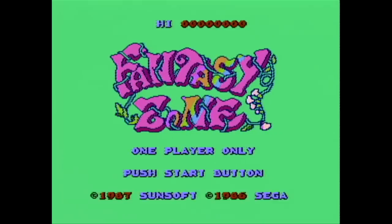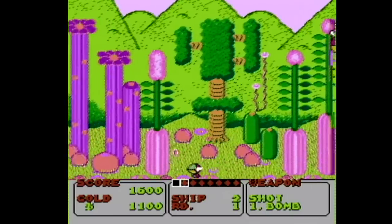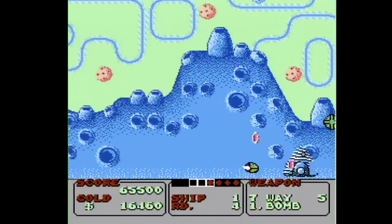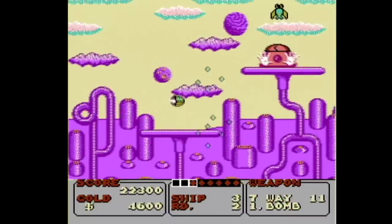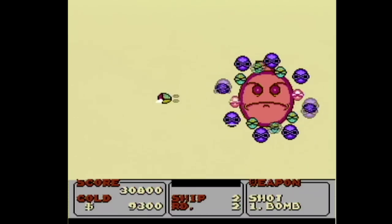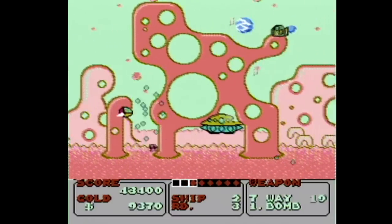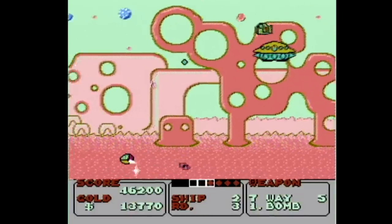And here we have Fantasy Zone for the Famicom brought to you by Sunsoft. This is definitely the version that should have been brought over to the United States instead of the one Tengen put out. I'm very impressed with this version on the Famicom. The backgrounds are highly detailed, the screen scrolls very smoothly, there's no audio clipping, and boss fights — just like the other versions — are fought on a blank background. Again, there is absolutely no turbo shot on the NES, so a NES Advantage is highly suggested if you don't want to have a tired hand.